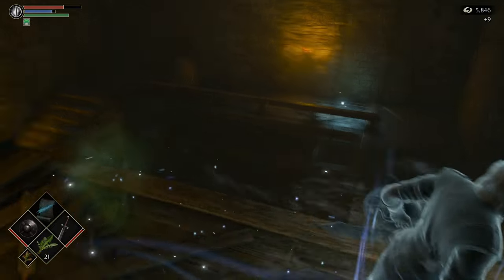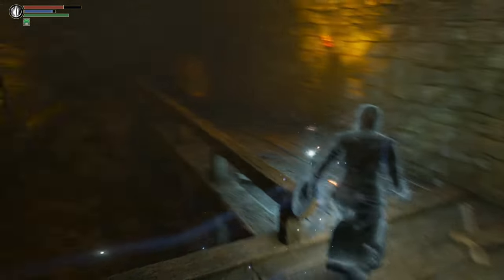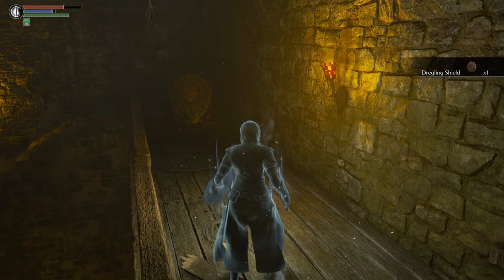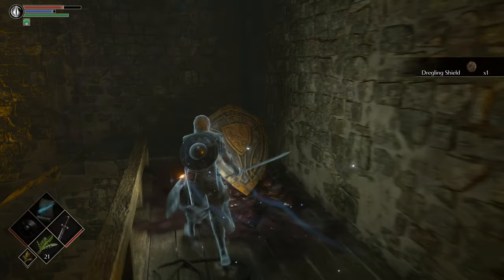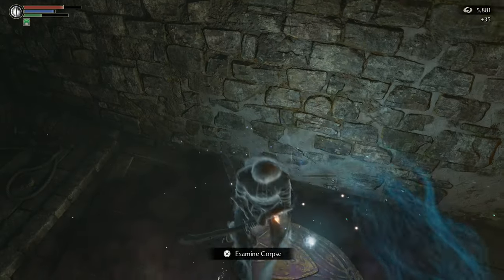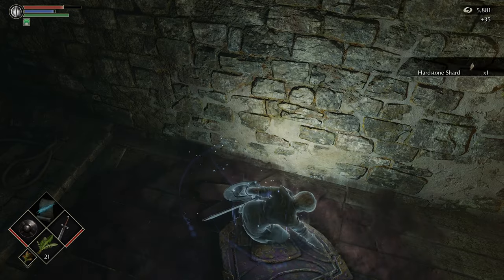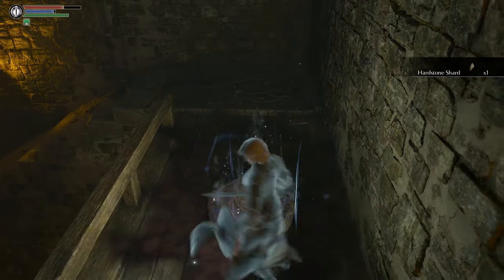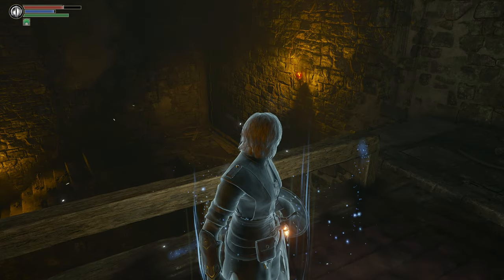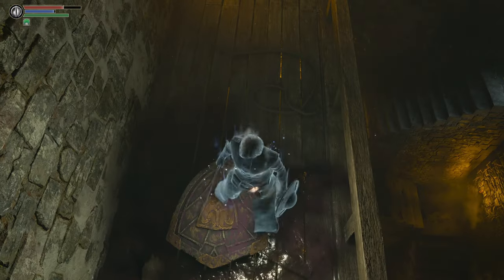Now we're going to have a brand new enemy that we have not encountered yet. Shield up, because they throw stuff at you. Another Draggling shield — these are Phalanxes. They suck. They got that big thick shield on them. A Hearthstone Shard — fantastic! That is what you want from these guys, that's their good drop. It's either a Hearthstone Shard or a Sharpstone Shard. You can farm these guys for those things.